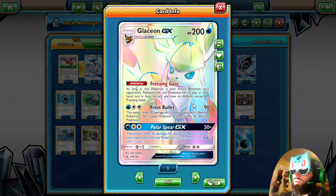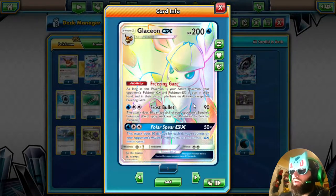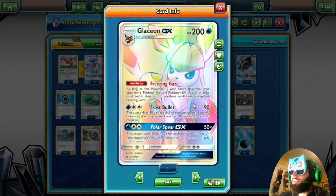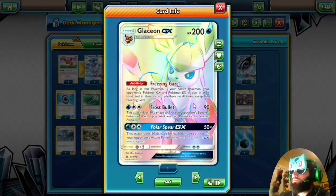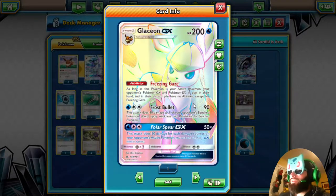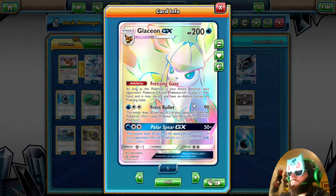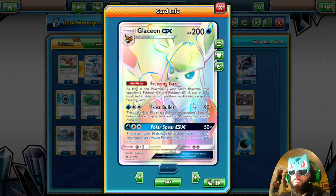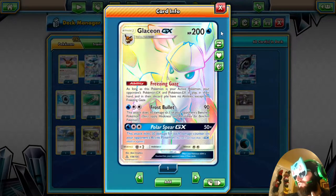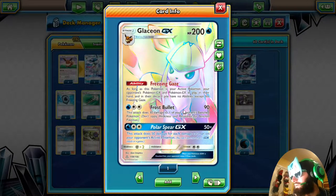It prevents Zoroark GX, Tapu Lele, Volcanion, Decidueye, Sylvally, Dawnwings Necrozma — it prevents EX and GX abilities. In expanded it prevents Shaymin as well, which is not bad at all. Glaceon GX also has 200 HP, and its attack Frost Breath does 90 damage plus 30 to the bench.